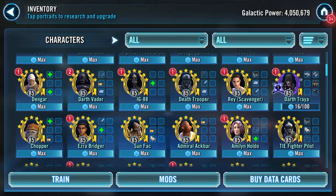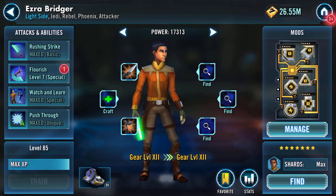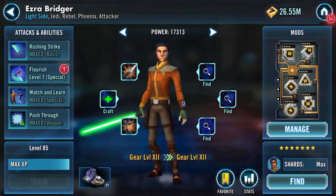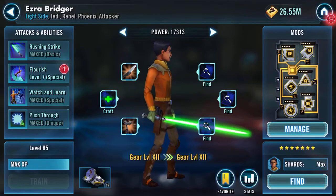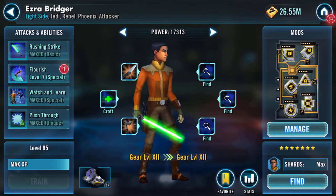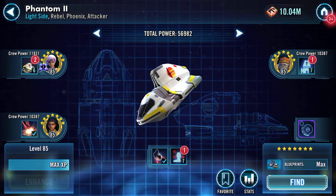Next one is Ezra, because he's in my plans for Sith raids and potentially arena. This armor tech armor plating is going to give him plus 1500 health, 110 strength, and 25 armor. As you know, I am a fan of gearing up crew members.